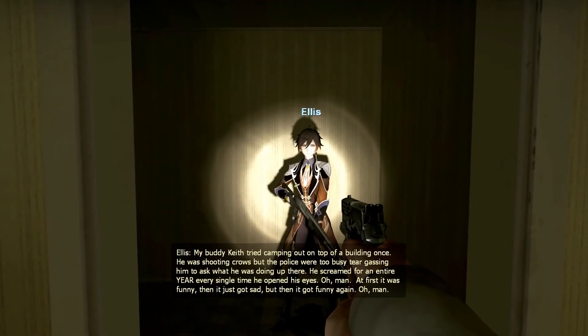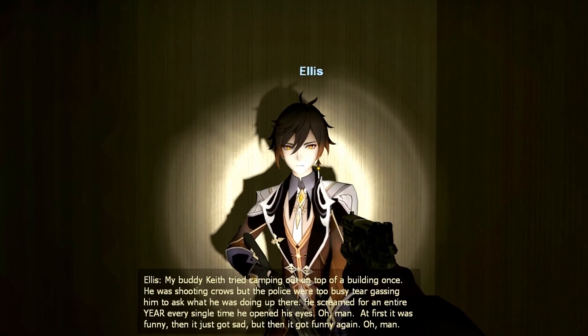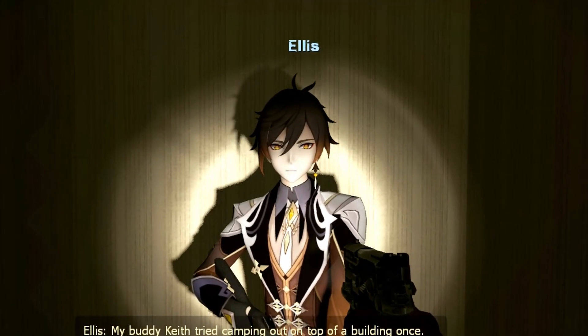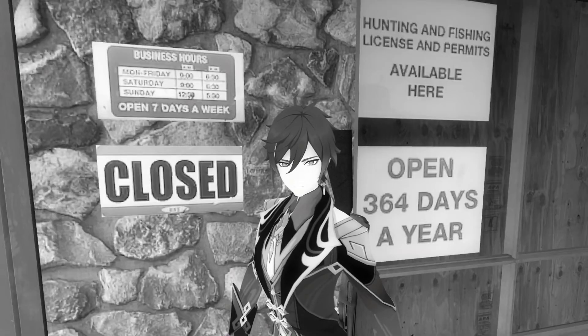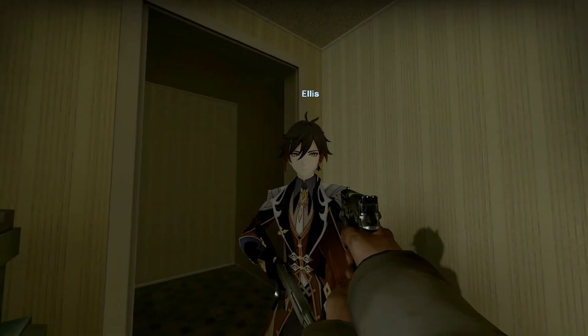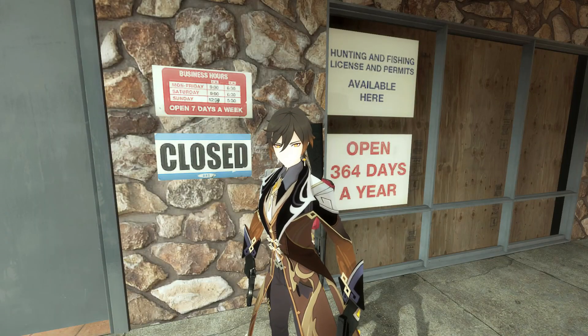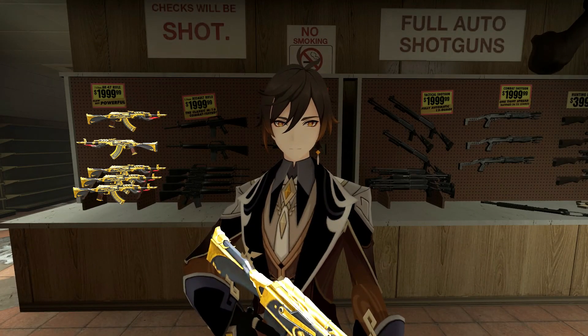He screamed for an entire year every single time he opened his eyes — at first it was funny, then it got sad, then funny again. He still has the name tag 'Ellis,' which breaks my immersion points. He's also extremely shiny and bright on some parts of maps, and he's exceedingly tall — as an average Nick enjoyer I look kind of small next to Zhongli. His chest seems really out there and his face is so cute — I was talking about his icon, yes.